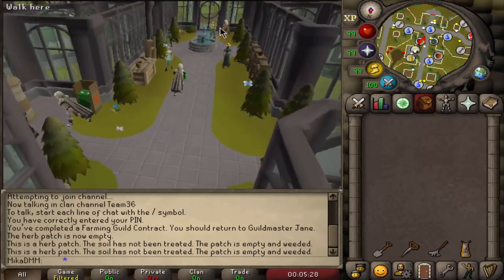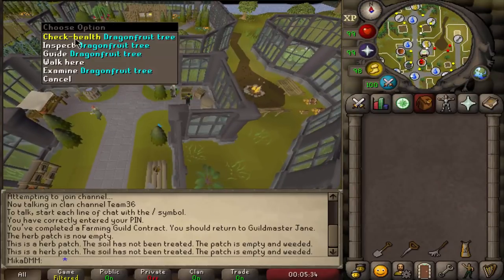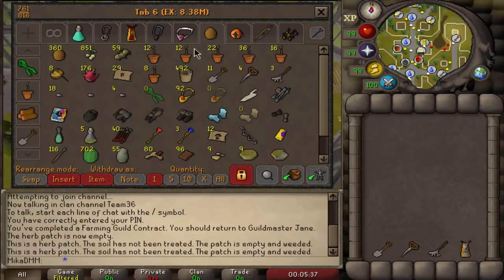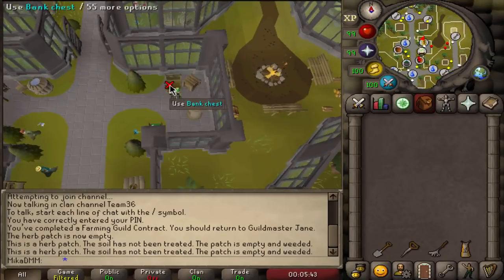I always start my day off by completing the farming contracts. My contract right now is actually a dragon fruit tree which is already grown. I usually first plant all the trees in the farming guild and then proceed to plant all the trees around the game.